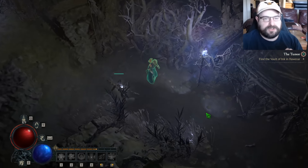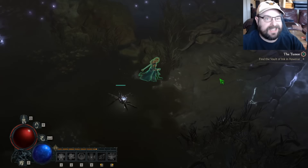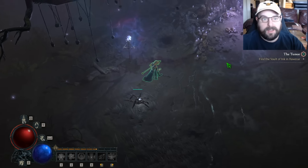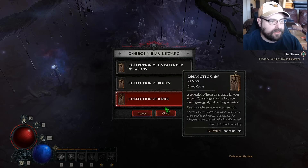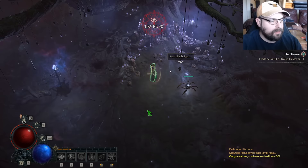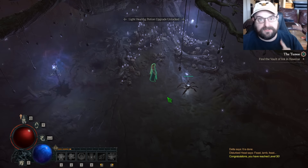I just completed my first whisper — whenever possible I always try to do the whispers because you actually get a ton of experience by doing whispers. This is world tier one. I'll grab a ring — bam. Look at that, I got like half a level. So always do the whispers whenever you can.